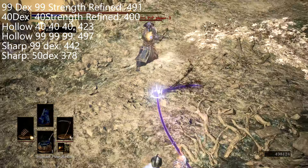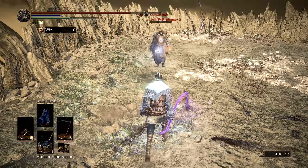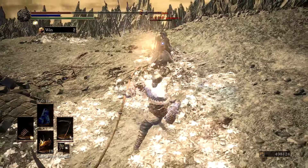Despite its high scaling in dexterity, it's best when refined, so a quality build will work best with this. With 40 strength and 40 dexterity, it has 400 damage. It's a bit better with a hollow build. With 40 strength, 40 dexterity, and 40 luck, you get 423 damage and it will retain its original bleed potential. But a hollow build requires more careful planning and more stats, especially on a meta build, so I don't think the extra 23 damage is justifiable.